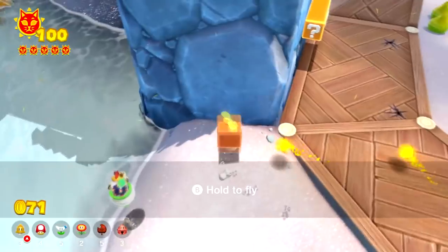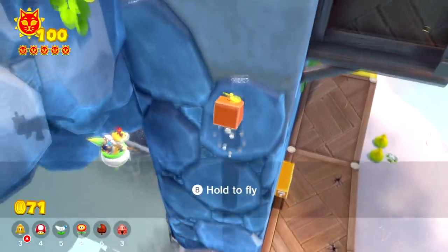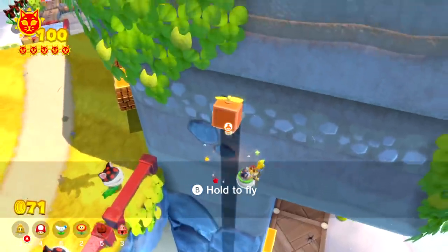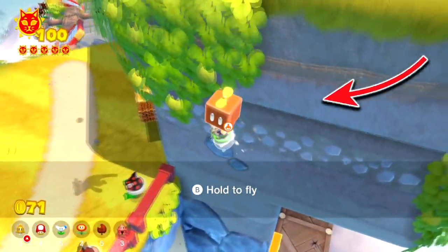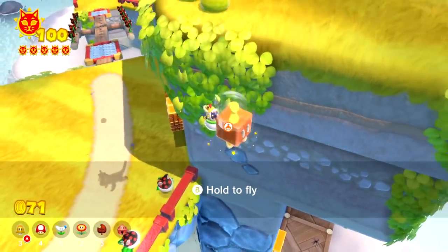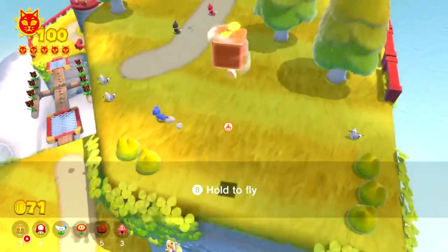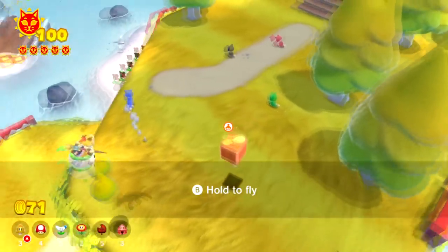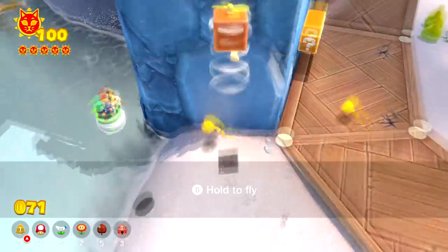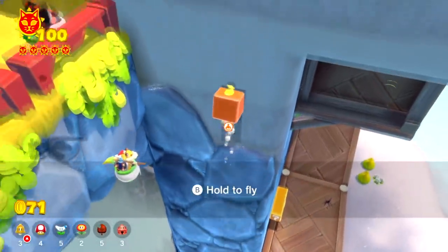I jumped, I got a Propeller boost, and I called over Bowser Jr. while I was climbing. Then I bounced on Bowser Jr. and jumped off of the wall so you don't get caught on the part above you that is sticking out. Then I got a second bounce on Bowser Jr., and since we did get a Bowser bounce, we can now use the vertical boost from the Propeller Box again, so Mario flies to the top part of the island from the very bottom.